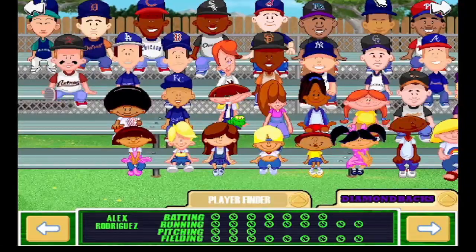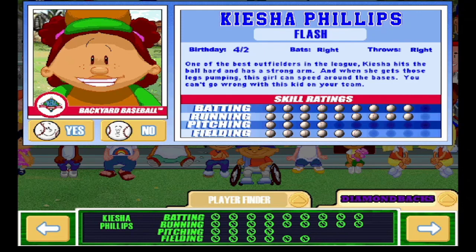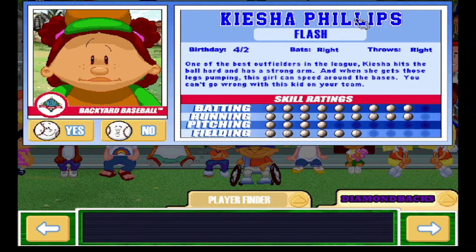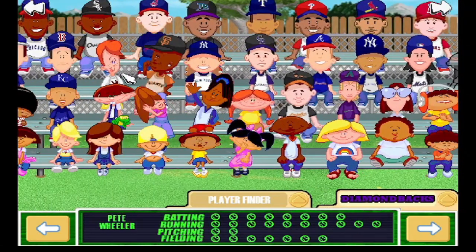Let's pick our team. We're gonna start with Keisha — she's gonna be playing left field and batting lead off. Her defense is good in left field, she's tall, she's got a good arm, she's got good speed. Next is gonna be Pete Wheeler — he's gonna bat second.